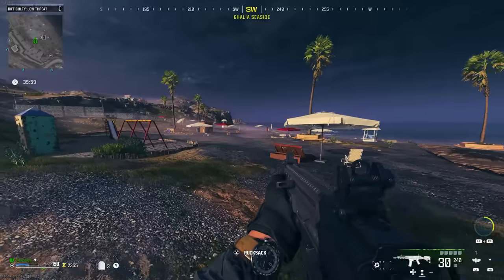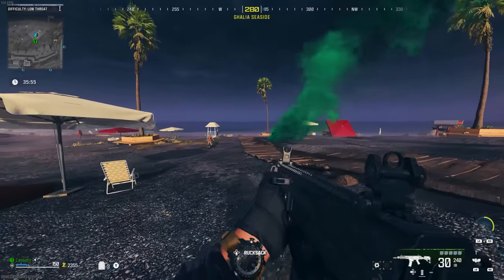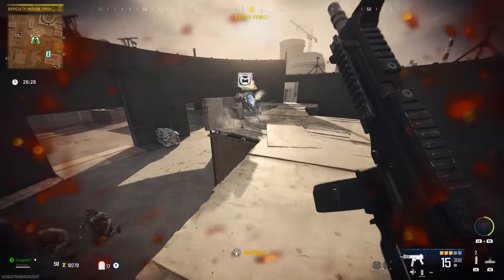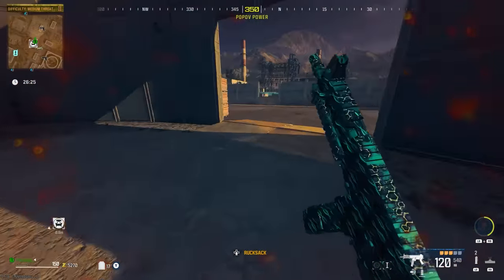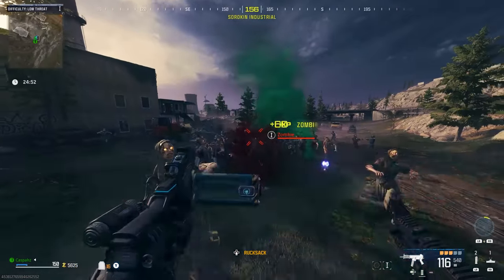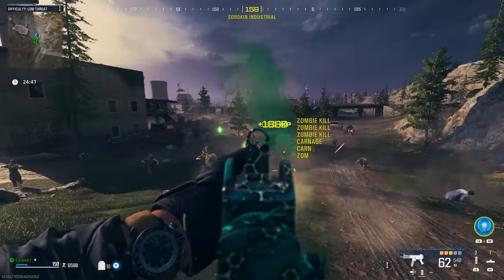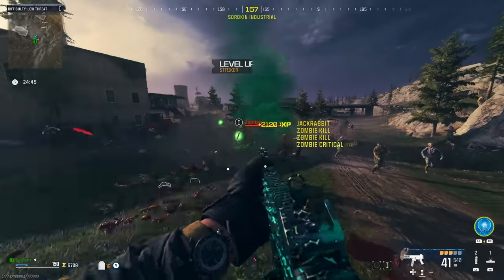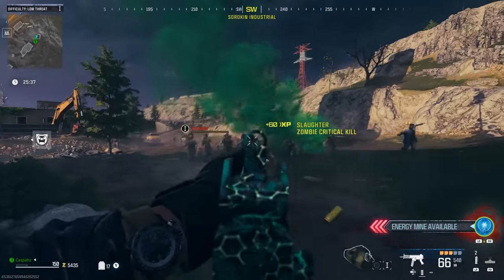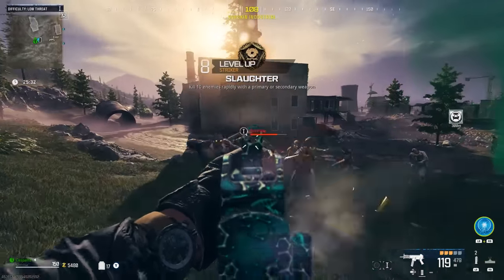You'll want to stay in the approximate location of the X-Fill site because exactly one minute after the helicopter takes off, it is going to come back and allow you to X-Fill again. Once you start to notice that there are a lot more zombies spawning, you can locate the Pack-a-Punch machine on the minimap and make your way there to Pack-a-Punch your weapon. This is exactly where you want to start using your energy mine. You will notice that once you unleash it in the middle of the horde, it is going to set off a chain reaction and basically eliminate all of the zombies in the vicinity. One thing I've been doing is the second I throw the energy mine, I shoot at the horde of zombies so that by the time the energy mine goes off, another energy mine is ready for use.